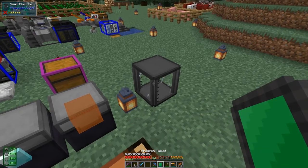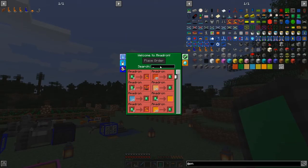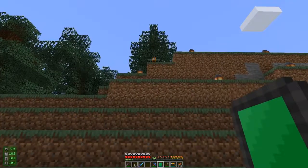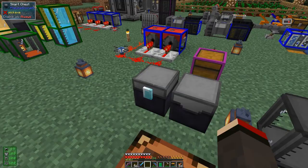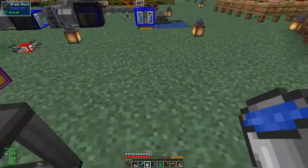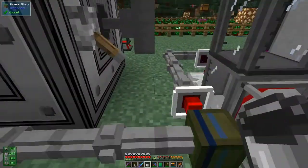Here we have a tank. What we have to do is shift right-click this tank with the Amadron tablet and you'll see you get the cyan highlight — so this is now set up. We can then place the order. Let's look for oil and sure enough we can place it. Along comes the orange drone — it takes away the emerald. It should come back and drop one bucket of oil. Yes — one bucket of oil. Let's take the bucket. I've got a bucket of water here — I need an empty bucket. Let's get rid of the bucket of water and take the oil bucket.